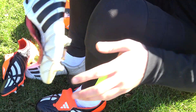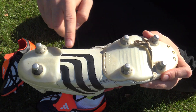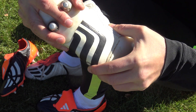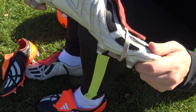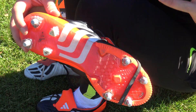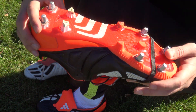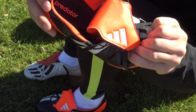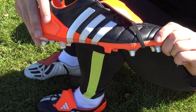Another big difference is the sole plate. The OG Mania has two separate sections of plastic with a small gap between them — it is incredibly stiff, though it gets a little more flexible around the toe box. The remake, even with the sprint frame sole plate, is still noticeably more flexible. In terms of underfoot comfort, the remakes definitely trump the old school ones.